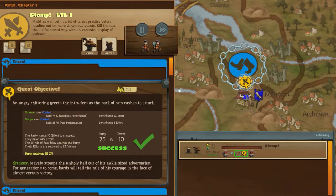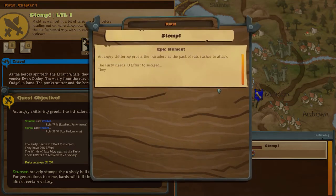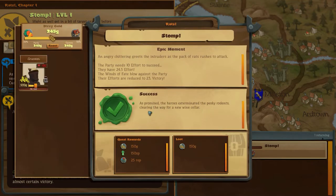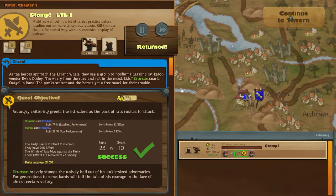That wasn't very hard - we stomped the hell out of the rats. Wonderful. As we return, there are some hoodlums hassling a rat kabob vendor. I'm worried from the road, not in the mood for kids. The punks scatter and we get a free snack. Very nice - epic stomp. We can give them money or not. I'm inclined just to leave them happy with a split of the money. And we go back to our tavern.